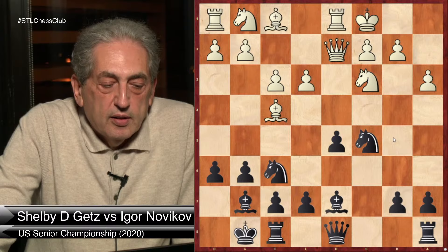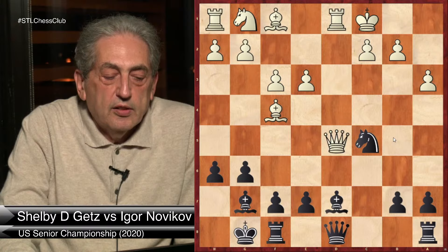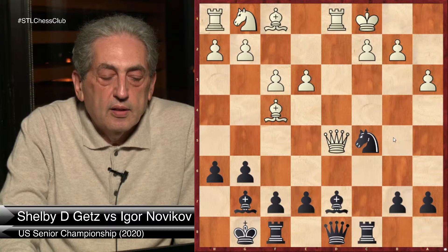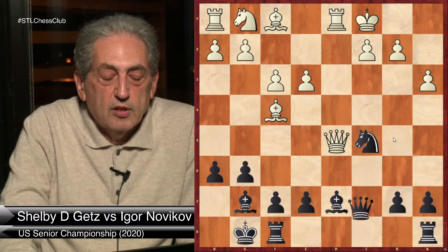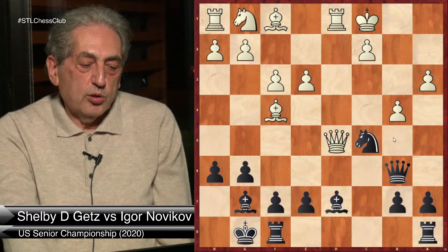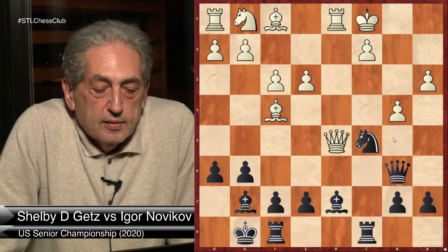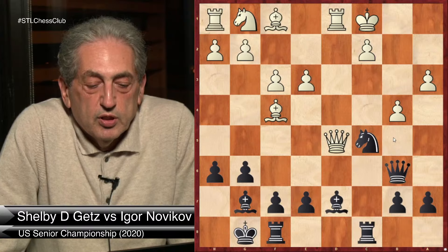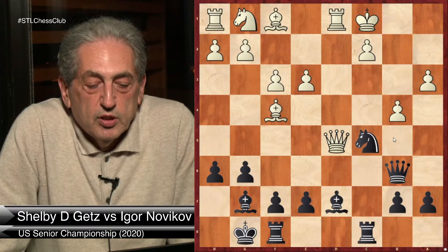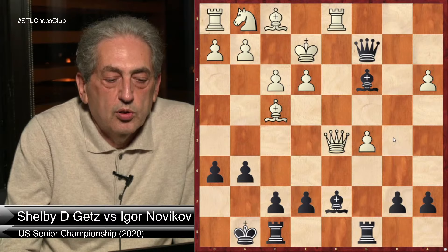Let's look why Nxd5 is dangerous. Nxd5, Nxd5, Qxd5, Rc8. Qb6 was also possible — after b4, Black has a very nice and strong continuation: simply Rc8. Now bxc5 is bad because of Qb2, Qd2, Bc3, check, check, check, Qxc2, check on b5, and Black wins the rook on d2.